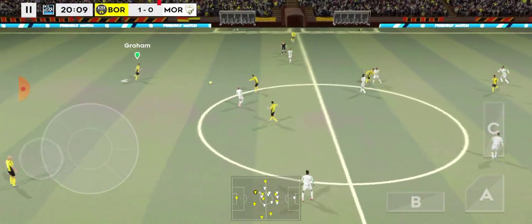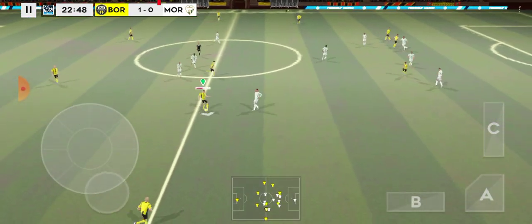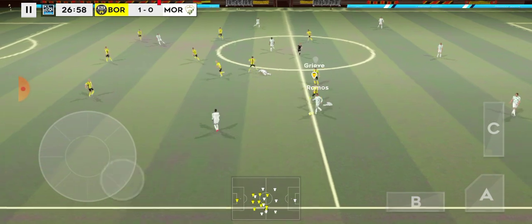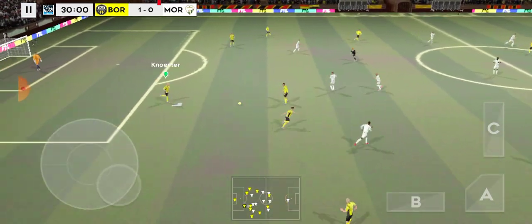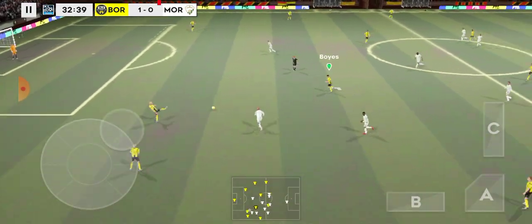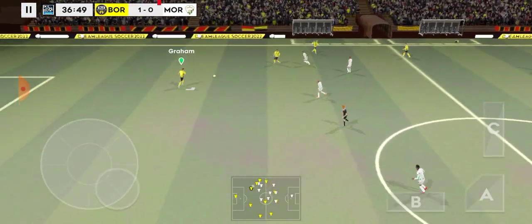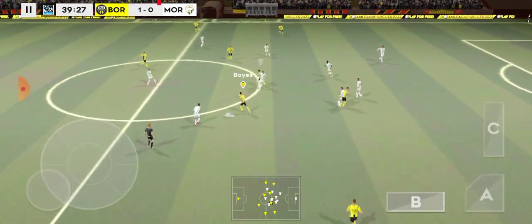Good ball. Really good passing now. Good distribution. They've won it back. Finds his teammate. Lovely passing here. Good clearance. Confident pass. He's headed the ball forward. That's good link-up play.